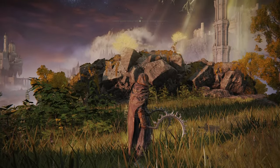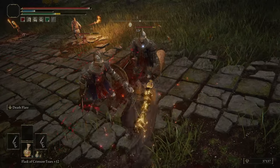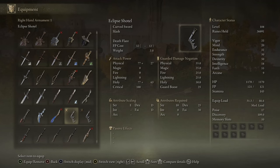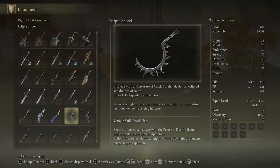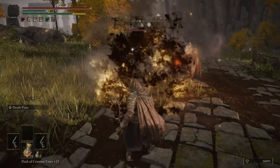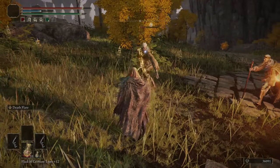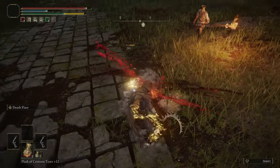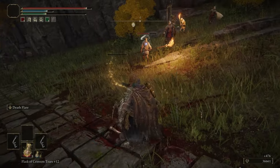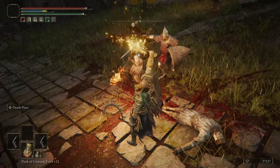Moving on to the Eclipse Shotel — this is a Curved Sword, and it's probably the worst Curved Sword in the game. Maxed out, it only has C Dex and C Faith scaling, so it doesn't scale very well. The Ash of War Death Flare has very short range. It does holy damage and afflicts Death Blight in PvP, but there are much better options, and that's why it finishes in D tier.